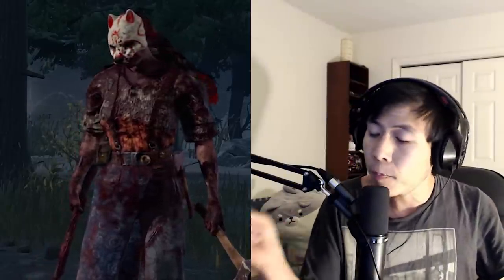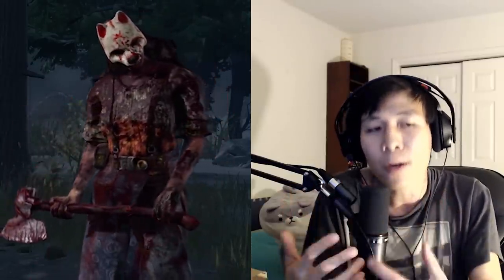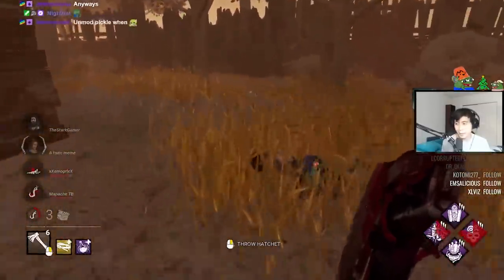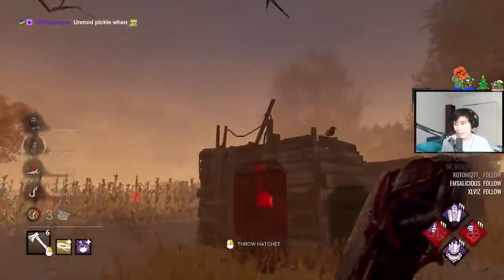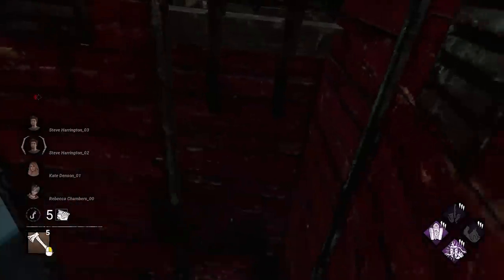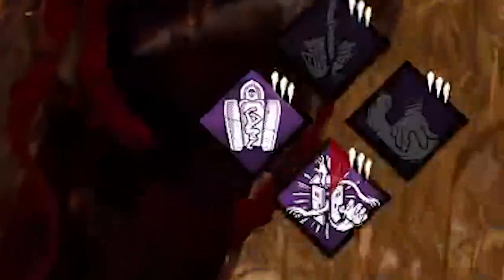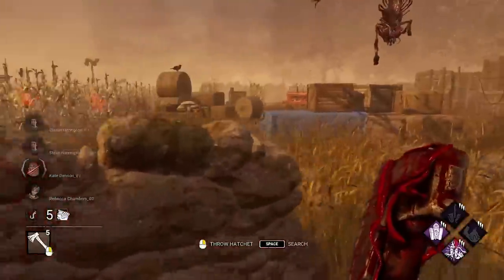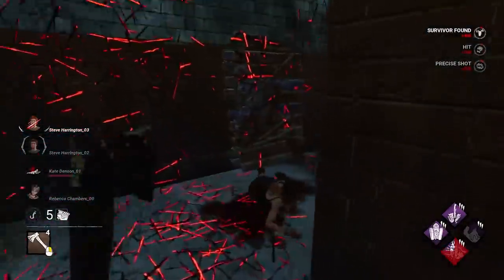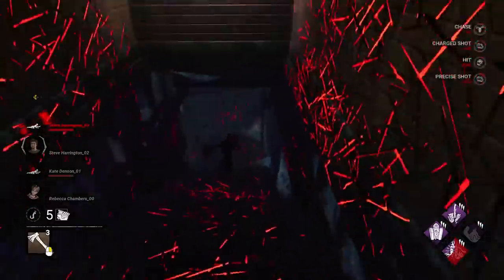The one perk for both beginners and veterans that I can't stress enough — Darkness Revealed. When you open up a locker, it reveals the locations of survivors around all the other lockers on the map. That map-wide aura reading on any survivor close to lockers is absolutely huge on Huntress. I can't recommend this perk enough — it's just that good. Yes, there will be some maps where it's not as useful, like Rotten Fields, but the fact that it allows you to crossmap on indoor maps, particularly the maps you're weakest at, is priceless.